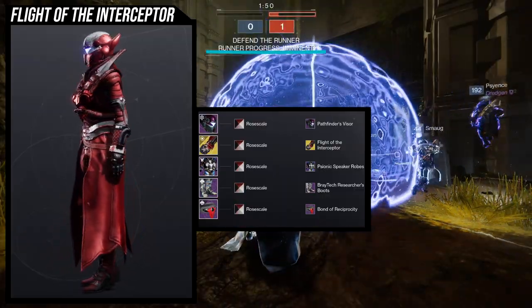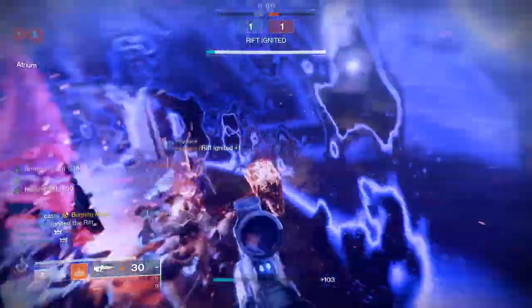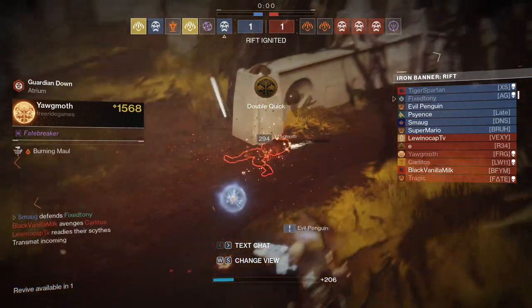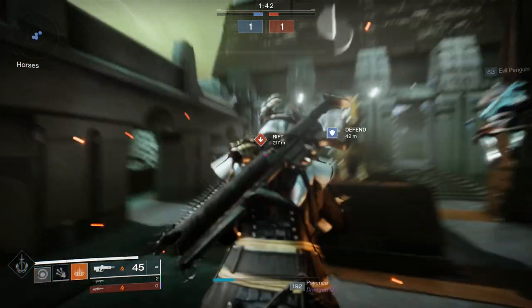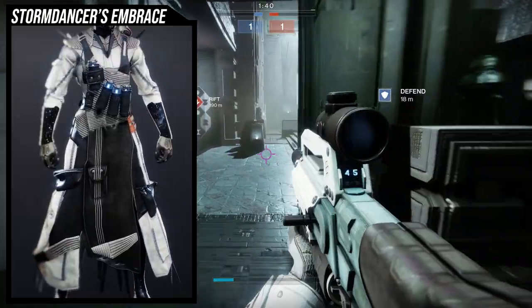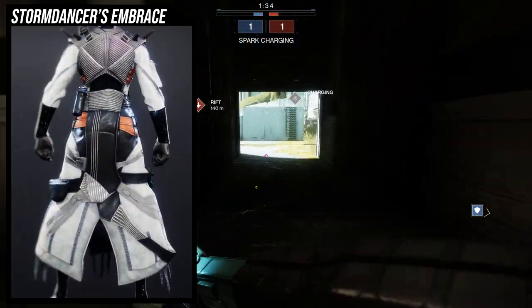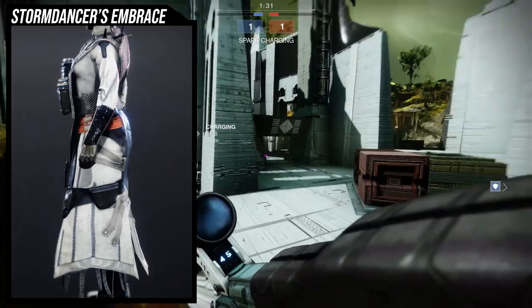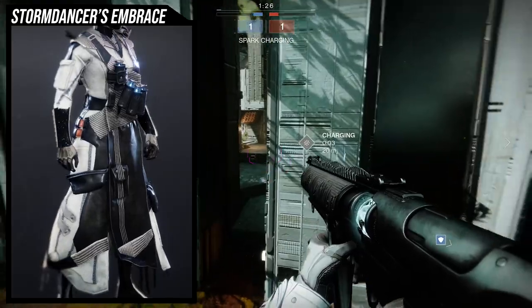That's pretty much it for Getaway Artist. I really like a lot of the looks I made, specifically Aaron's Swagger and Flight of the Interceptor — both look really cool, though Aaron's Swagger just looks so good to me. Let me know which is your favorite in the comments. For the next exotic we're looking at Storm Dancer's Embrace. Honestly, it looks terrible — there are so many layers to why I don't like it.